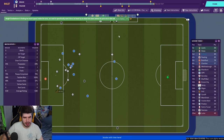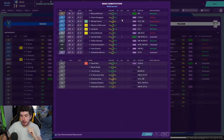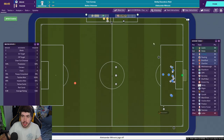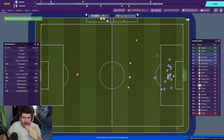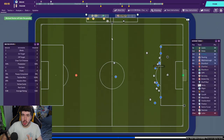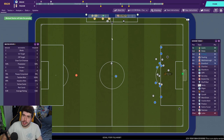Good save from Bettinelli tipping it wide. Now the next thing you'll notice is the body language. You can see players flagged as motivated, apprehensive, nervous, composed. There's way more variation in body language which fits much more realistically with how players would actually act in real life. Players in real life don't always react the same way to every single situation.